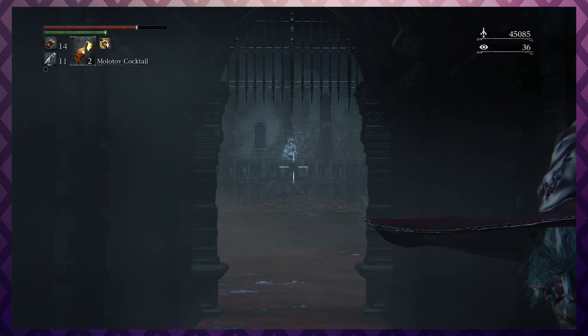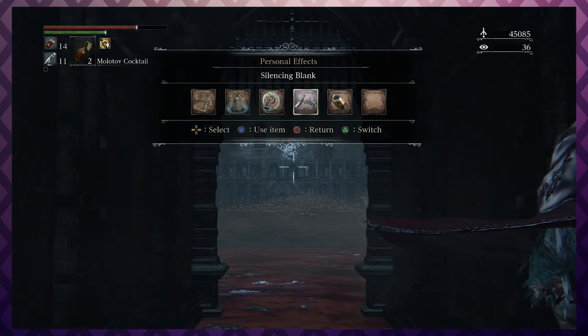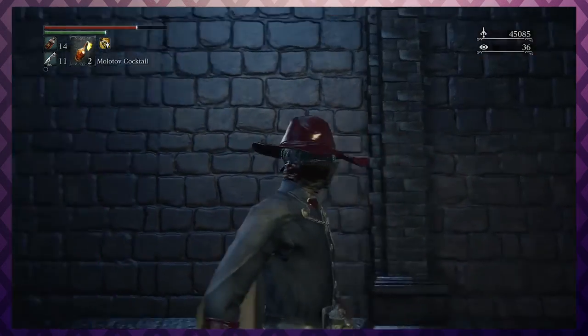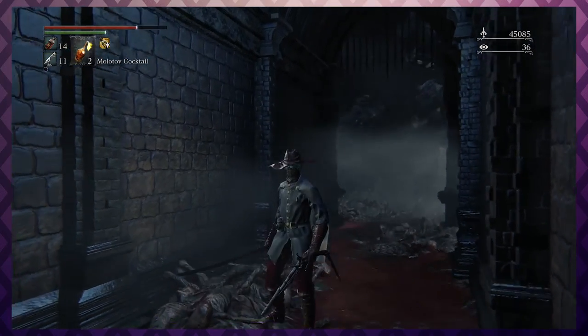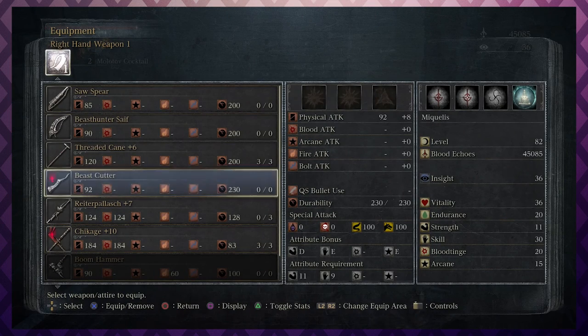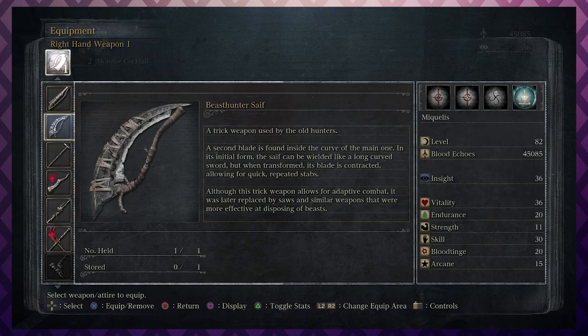See how broadcast that is? Yeah. You basically have two options — you can go to the cave, there's some kind of weapon in there somewhere. Oh, speaking of weapons, real quick before we make any decisions: Beast Hunter Staff. A trick weapon used by the old hunters. A second blade is found inside the curve of the main one. In its initial form, the scythe can be wielded like a long curved sword, but when transformed its blade is contracted allowing for quick repeated stabs.